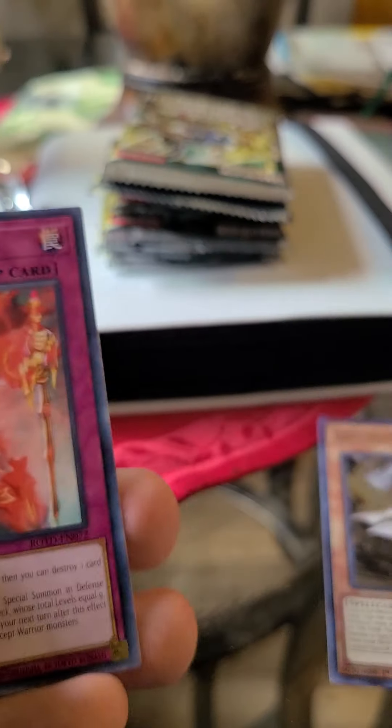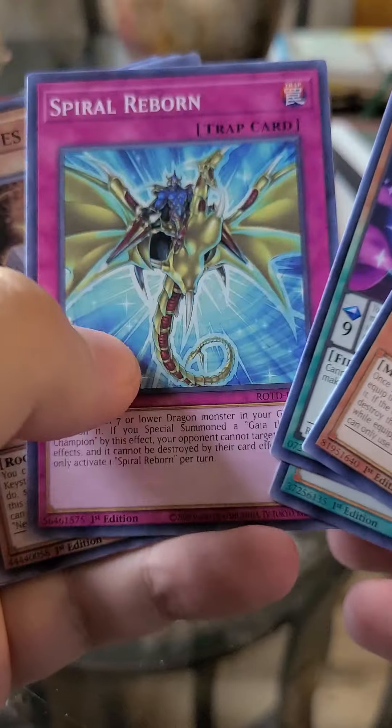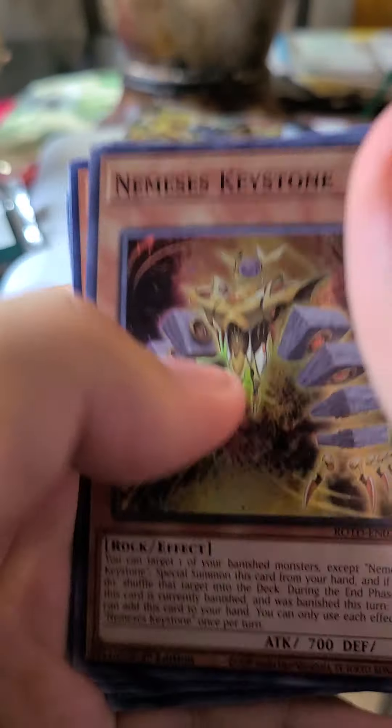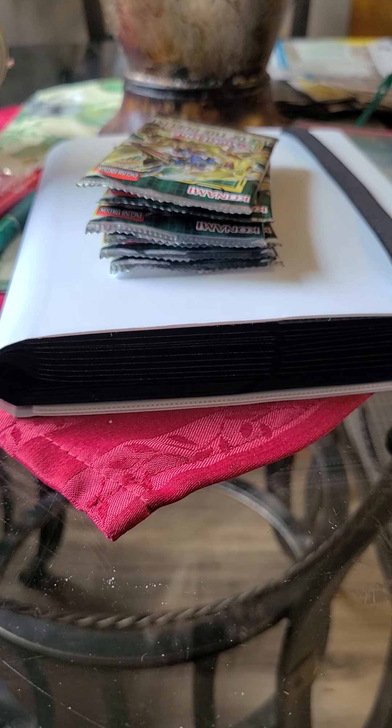Next pack: Virtuous — this one also comes as a starlight rare, I wonder if we can pull it. Also DD Crow would be cool to pull. Nemesis Keystone — don't think I pulled that one before. We're starting to run low on packs, but all good things must come to an end. And if we don't pull a starlight rare, that's okay — but what if we do?